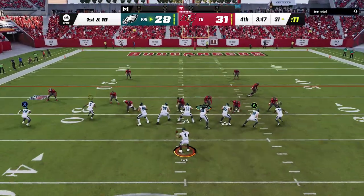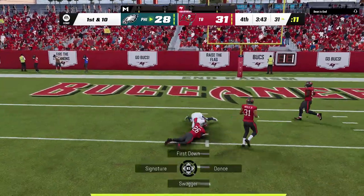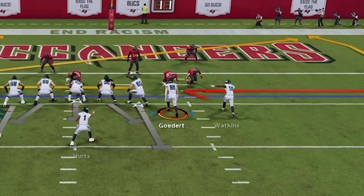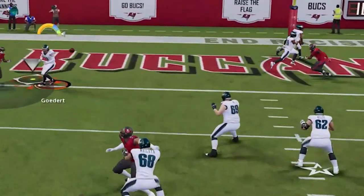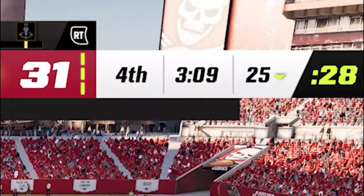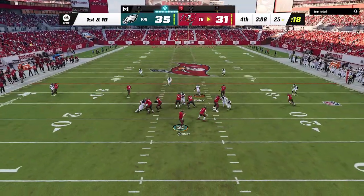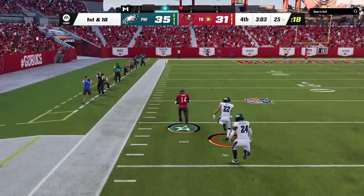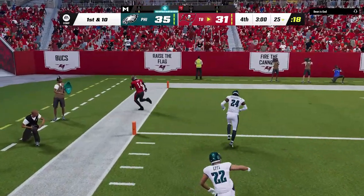He tries to throw a random cover three cloud at me to see if it stops it, but this route beats any man or zone and that's exactly what it does as we get into the red zone. On the next play I read man so I drag the tight end and zig the slot receiver, playing the throw to whoever doesn't get usered. He leaves the drag across the center of the field and we take the lead with three minutes left in the fourth. Clock management is critical now — only touchdowns help him, so if he runs the clock out and scores with no time left I am screwed. Luckily for me he scores on the very next play.